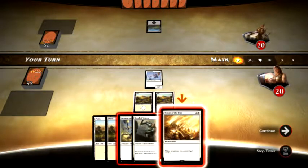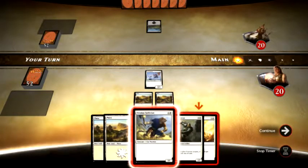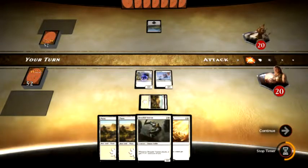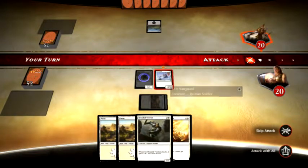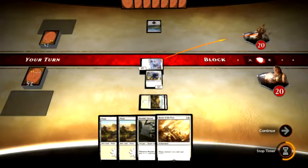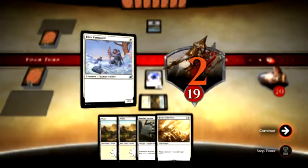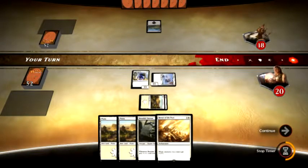Now it wants me to go ahead and play Honor of the Pure right now, but I think I'm actually going to wait and play my Swift Claw. I know it seems silly — why don't you play it right away so you can have a 3-2 creature? Well, he has no creatures out so he can't attack me anyway. Let's go ahead and confirm. Do a nice early 2 damage. Nothing like getting damage out on turn 2. Our good old Elite Vanguard doing the goods for us.